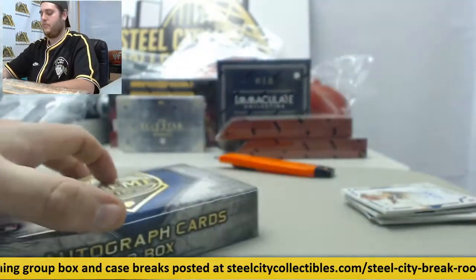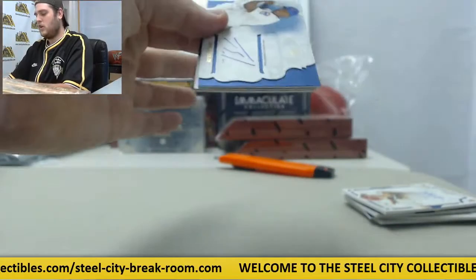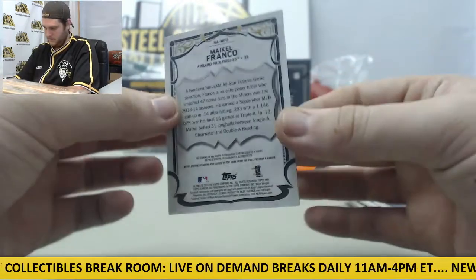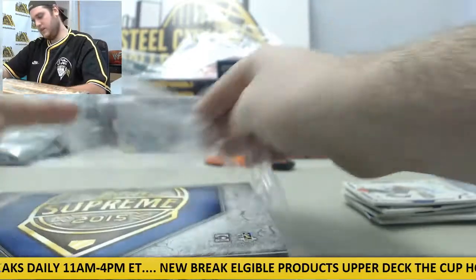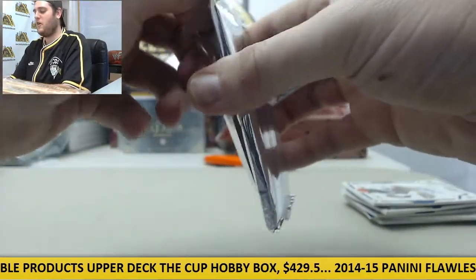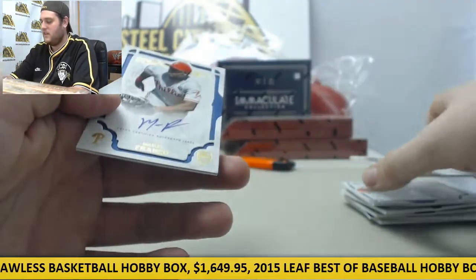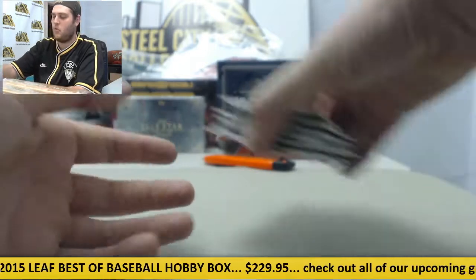Box number four. For the Cubbies, Jorge Soler for the Chicago Cubs — nice hit right there. And for the Phillies, Maikel Franco rookie card auto. Box number five. Thanks for joining us on the Steel City Breakroom — breaking after dark. We'll go until we stop getting orders, so hopefully we're going a long time. Nice hit for the Buccos right here, Josh Harrison. And another one for the Phillies, Maikel Franco rookie card auto — got two already for the Phillies. Those are some nice boxes, some great cards coming out of there already.